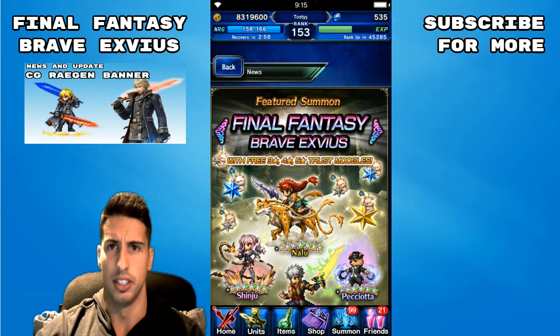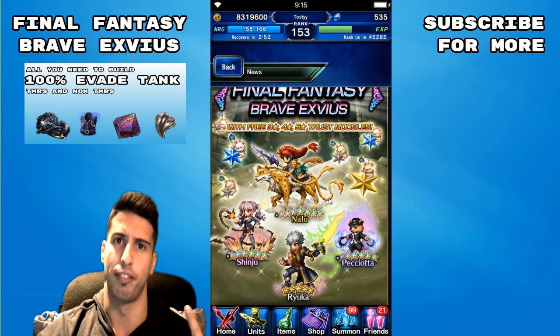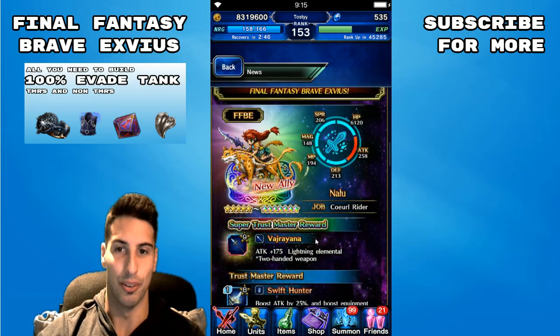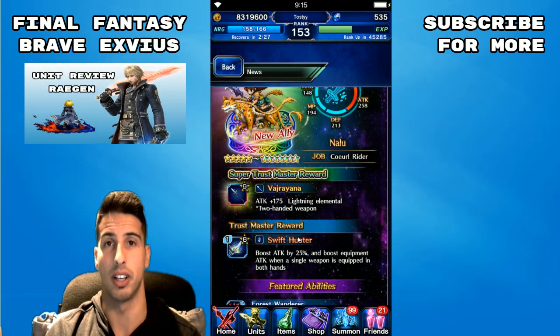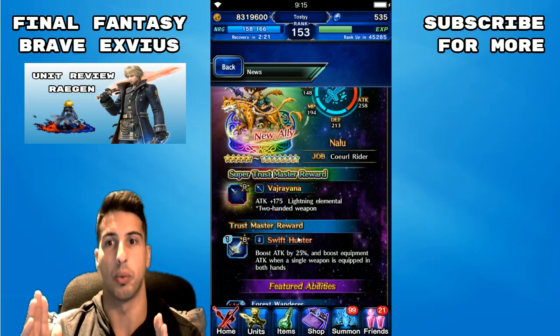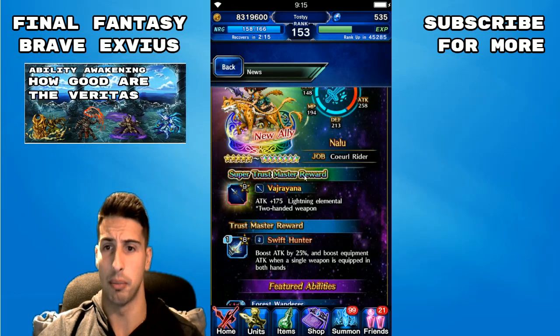The first character we get is one five-star going into seven-star: the Curl Rider Nalu. Her trust master boosts attack by 25% and boosts equipment attack when a single weapon is equipped in both hands — that's her trust master. That boost attack by 25% is actually pretty good. Don't forget, because she goes seven-star, your cap on percentages goes from 300 to 400 when you're seven-star, so getting that extra 25% in attack is really nice. Her super TMR is actually really cool.